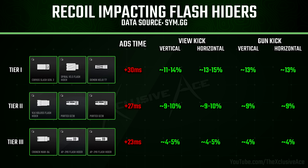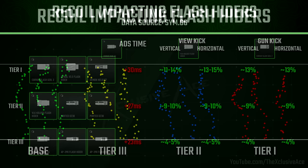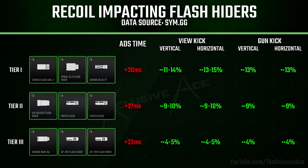If you're going to use a flash hider, I'd ignore the tier three ones — it's not worth saving four milliseconds of ADS time to get only half the recoil benefits. I'd primarily stick to tier one or tier two. Looking at the recoil comparison using the M4, it gets a little bit better with each tier up, all the way to tier one. Overall, flash hiders aren't going to help with recoil nearly as much as the rest of the muzzles we'll be covering.